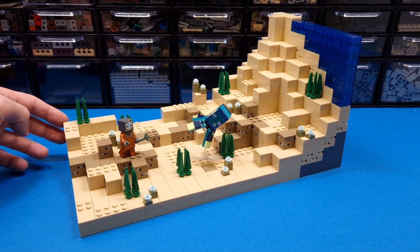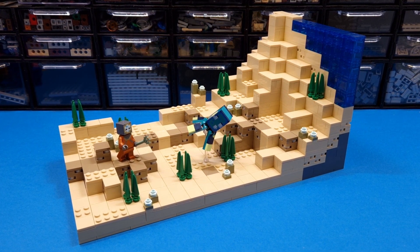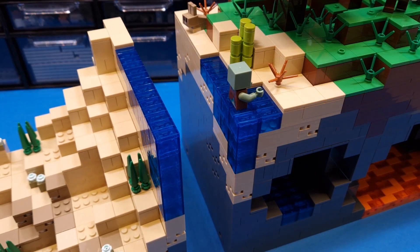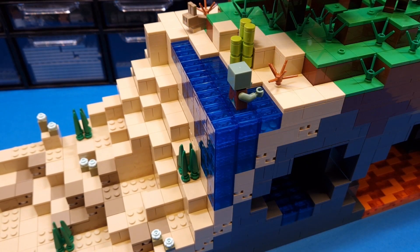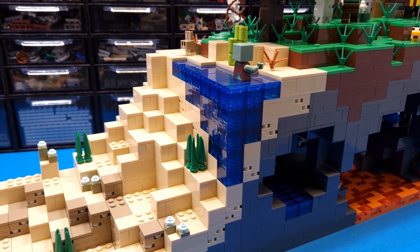After a few layers, the terrain is ready and I already have a water level. On the right side I added some water blocks. Let's see how the terrain matches up with my previous MOC. Looks great — now I can move on to the next step.